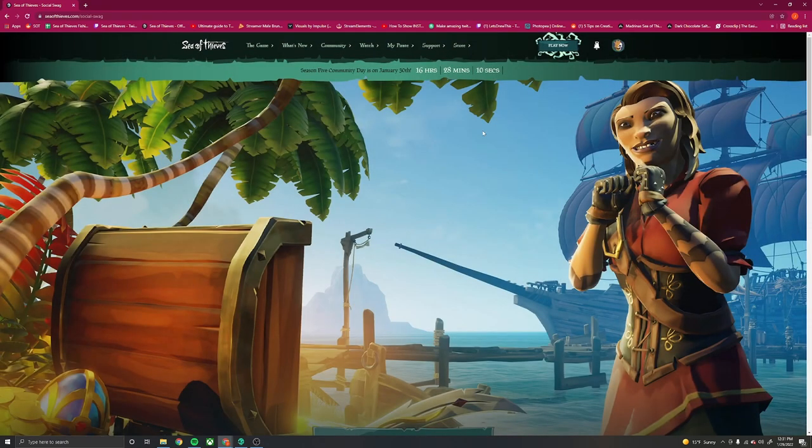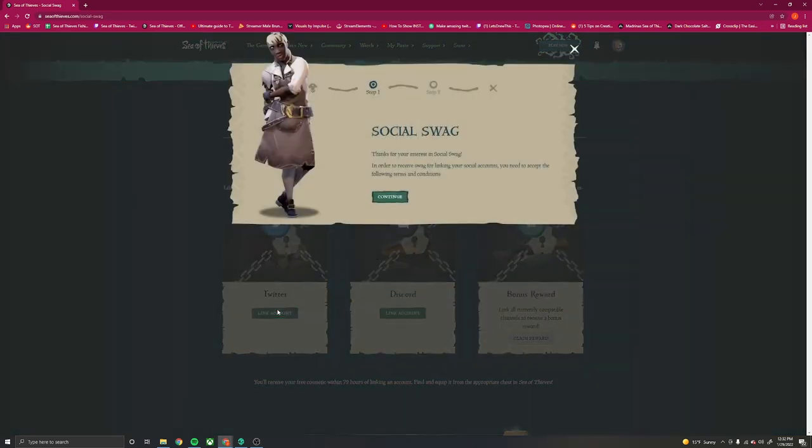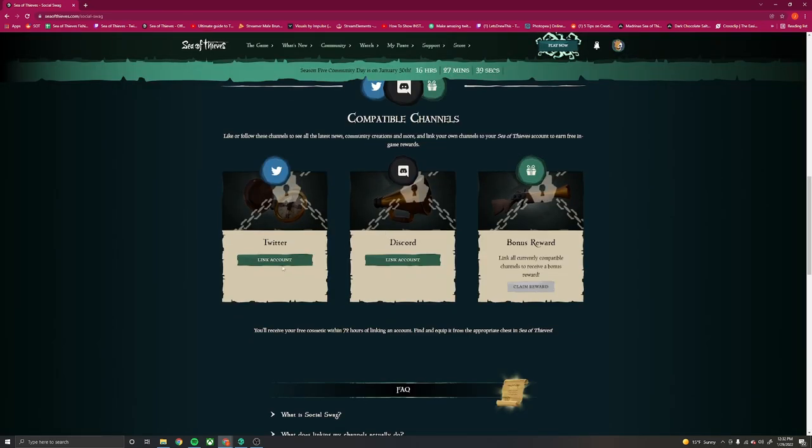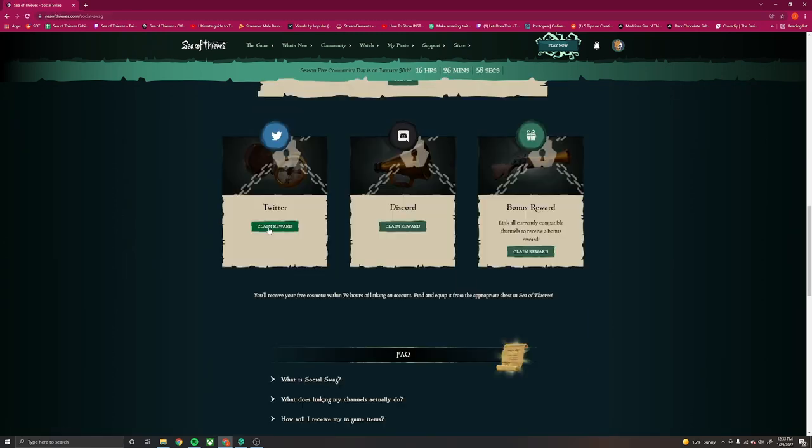From there, scroll down to the compatible channels with its rewards. You have to accept the Terms of Service, and proceed to link your Twitter and Discord accounts. You will unlock the Pocket Watch by linking the Twitter account, and the Speaking Trumpet by linking the Discord.